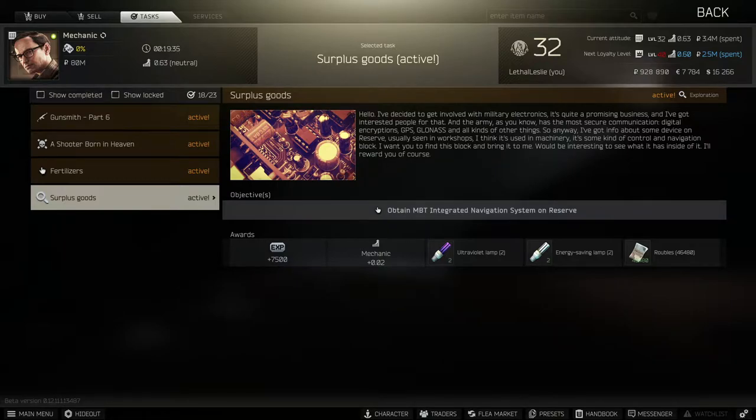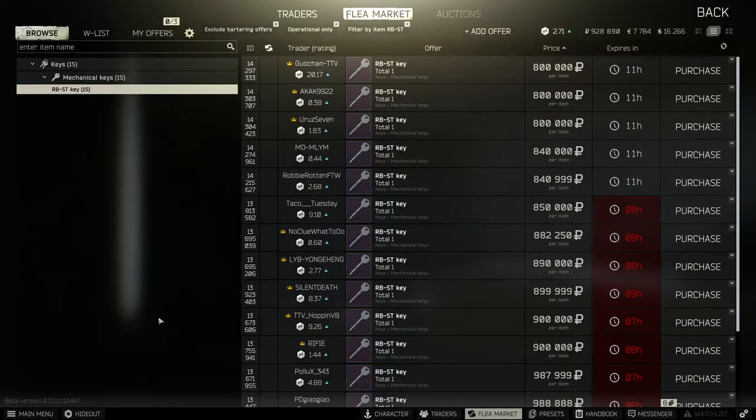What we need to do is obtain the MBT Integrate Navigation System on Reserve. To complete this one, you're going to need the RBS-T Key. It's going to cost you around 800k rubles, or what you can do is wait for someone else to open that room and sneak in afterwards to get the item. Quite a popular room, so it is open quite often. It shouldn't be too hard to do.